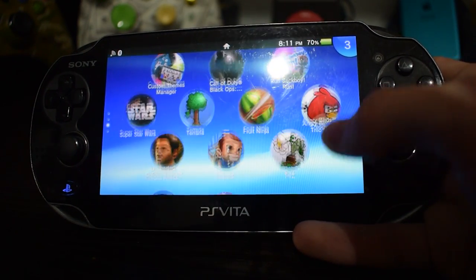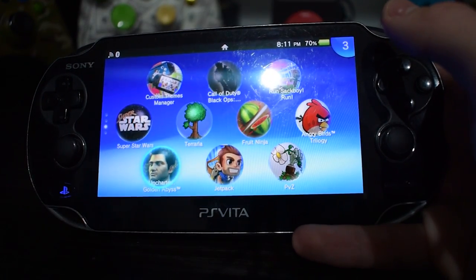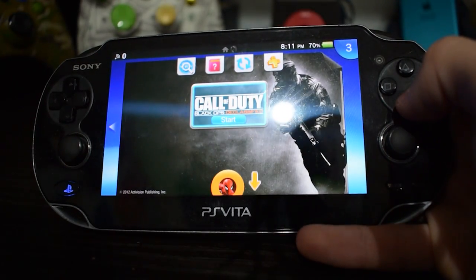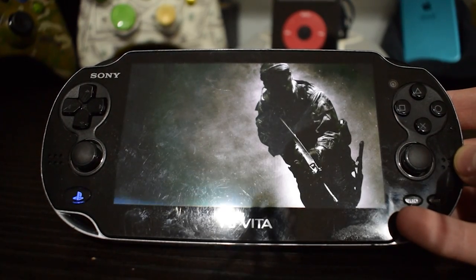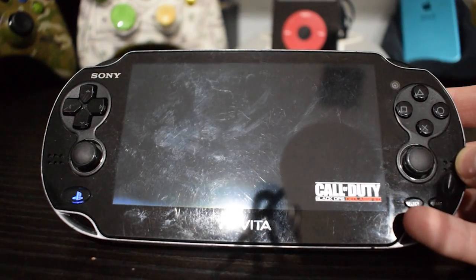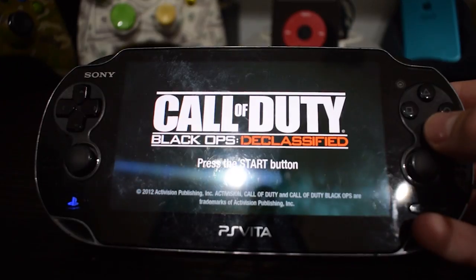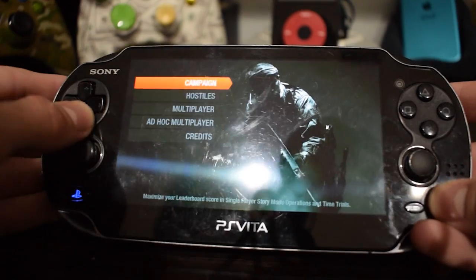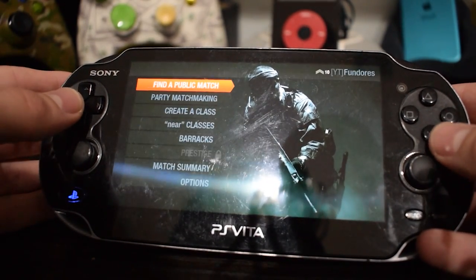Right now the main game I'm trying to beat is Uncharted Golden Abyss. I think this is so far the best game on the Vita. One game that I was actually really excited to play on the Vita was Call of Duty Black Ops Declassified. This is a PS Vita exclusive Call of Duty game, which is pretty neat. This game came out in 2012, and if you like Call of Duty, you're gonna like this game. There's a campaign which I actually haven't played yet, and there's of course multiplayer.